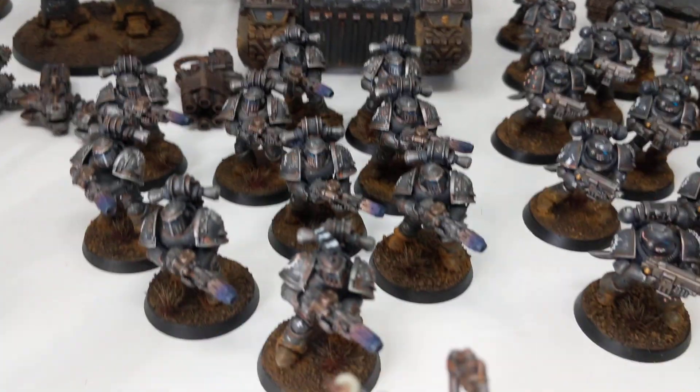The dreadnoughts have all got interchangeable magnetised arms, so it was quite easy to do the project. The main differences are that they've had rust effects added — so the orange tints — and rebasing them. And basically just finishing off odds and ends to make them all the same.